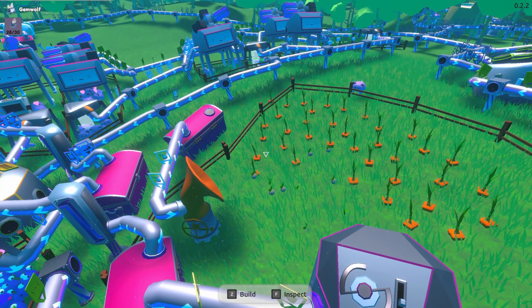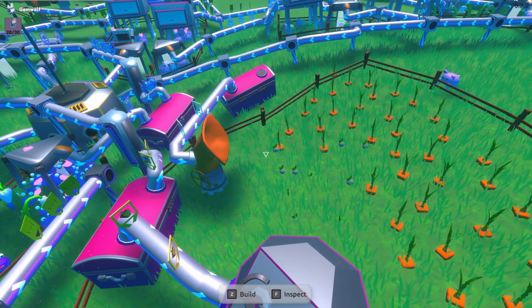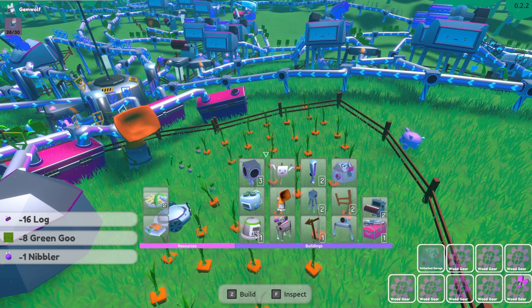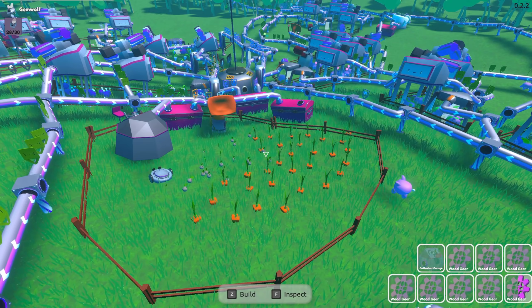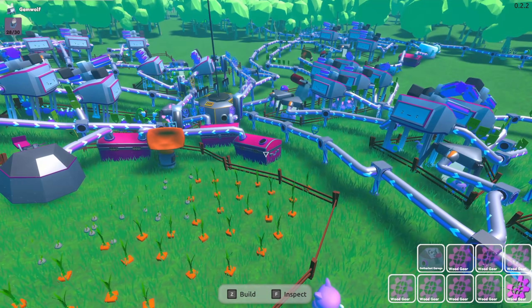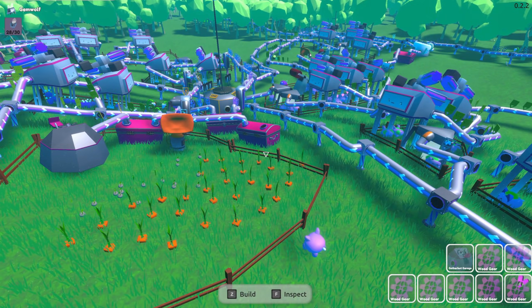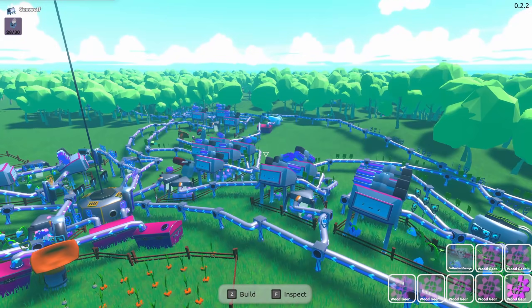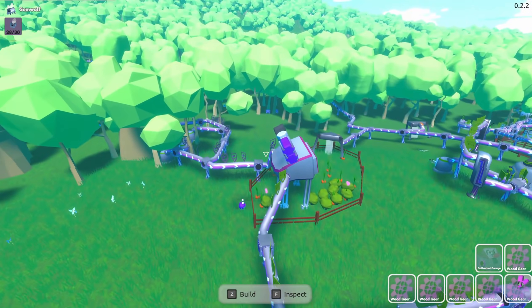Oh, I almost need one to be carrying seeds as well. Actually we do - we need another one! Let's get another one in here, we're gonna have another one get seeds to place into here, and then we should have an infinite supply of carrots. Oh, can we do infinite supplies of like all the vegetables? We need a super huge amazing area - I'm super excited!